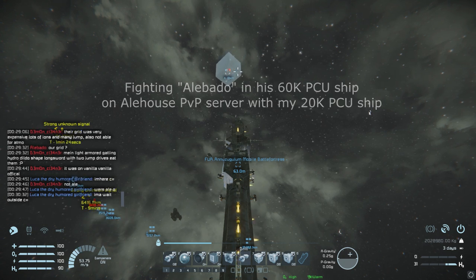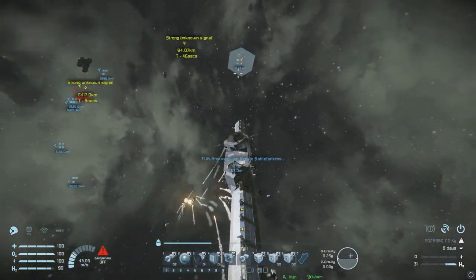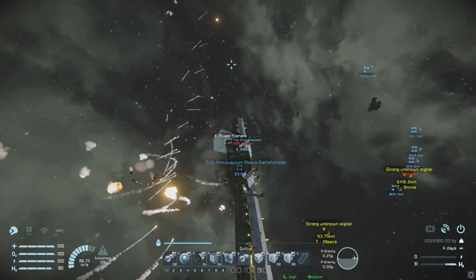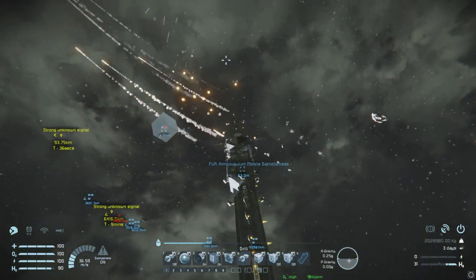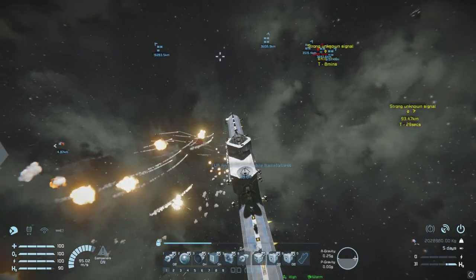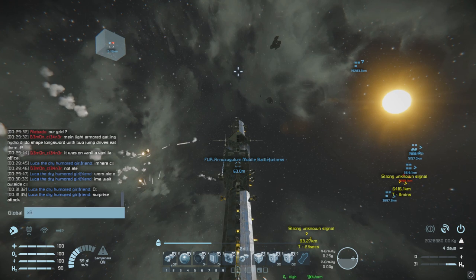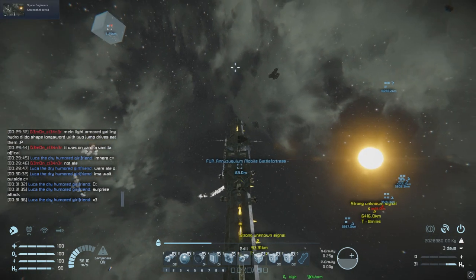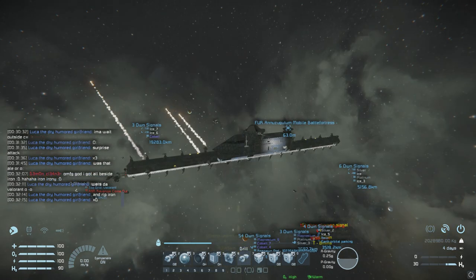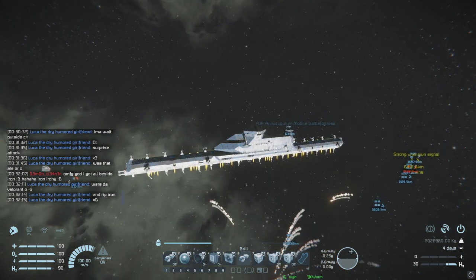He threw some scripted torpedoes at me but I managed to dodge them all, just to show that you can dodge a scripted torpedo if your ship is fast enough. There's a myth out there that you can never dodge a scripted torpedo, which is obviously not true — as long as your ship has enough acceleration, like 0 to 100 in under 7 to 8 seconds, you can always dodge scripted torpedoes if you react fast enough. Here's another one, just to show that you can indeed dodge them.